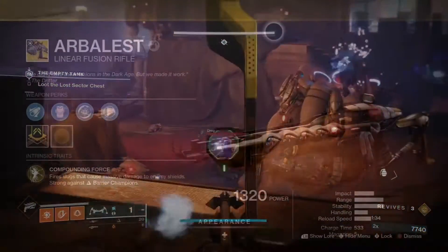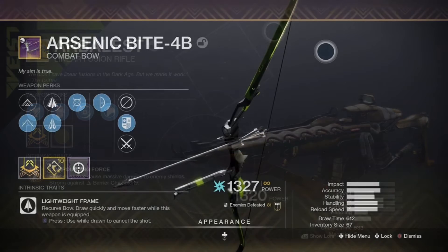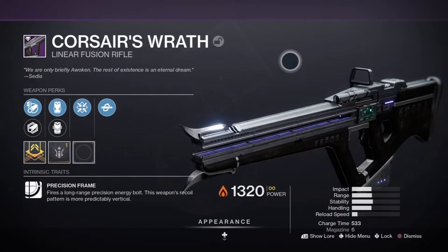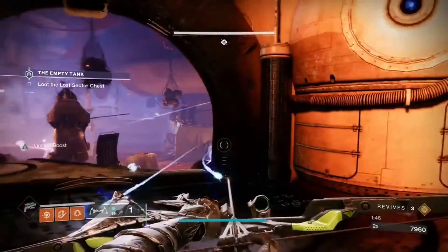As far as weapons go, I use the exotic linear fusion rifle Arbalest with the anti-barrier mod, the Arsenic Bite 4b combat bow with Overload Bow, and the Corsair's Wrath linear fusion rifle with Particle Deconstruction, as I mentioned before.